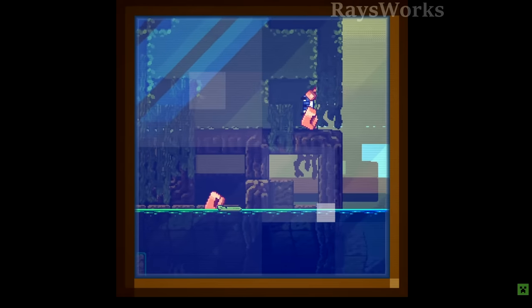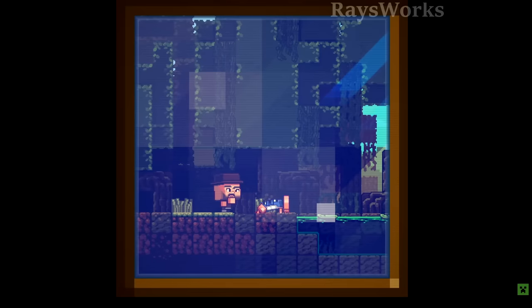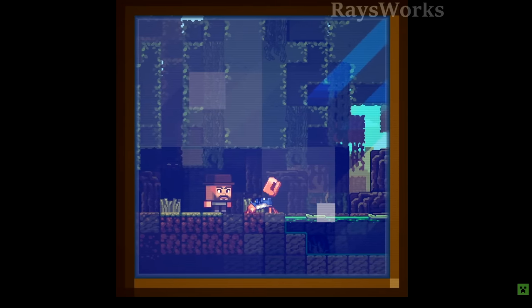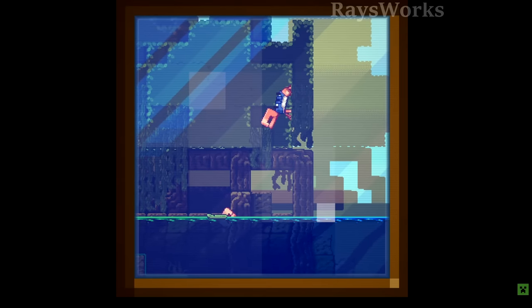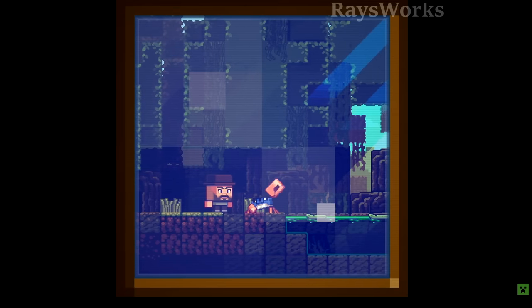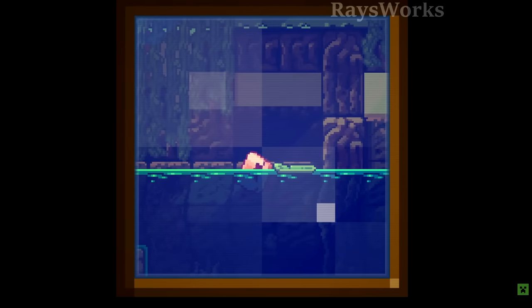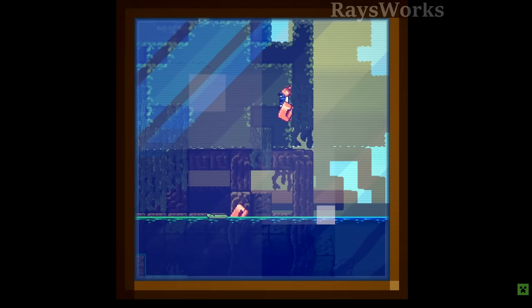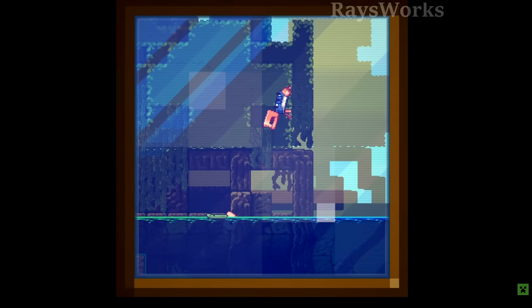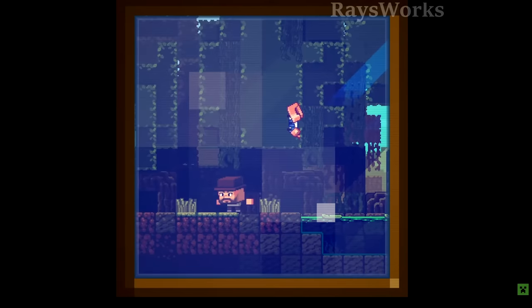The crab lives in mangrove swamps, and its claw is described as very handy for players who like building, because crab claws allow players to place blocks further away. Besides being cute, the crab will have a functional use. It probably also applies to breaking blocks. The question is where the player would hold this item — maybe in the offhand slot. This would be a kind of passive effect, which is quite different from how items typically work, making it unclear how they'd implement it, but it would be really cool.